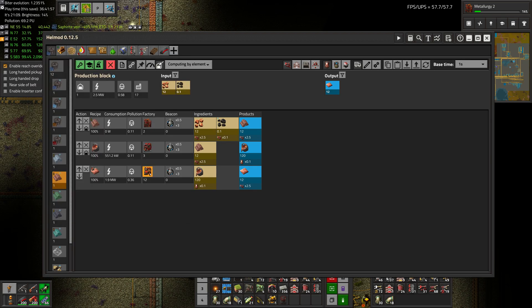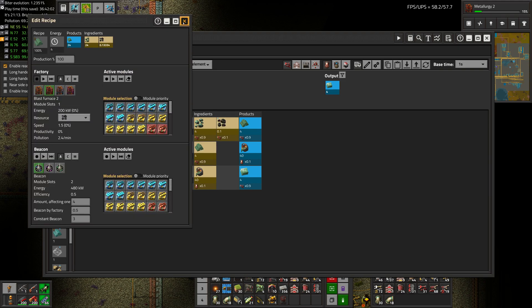That's it for this episode. On the next one, we're going to work on expanding our smelting operation to make more iron, in addition to making iron from silicon. Thanks for watching — I'll see you later.